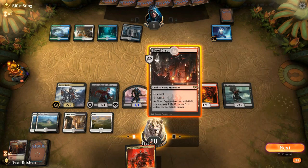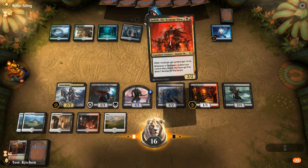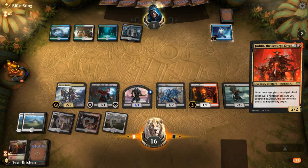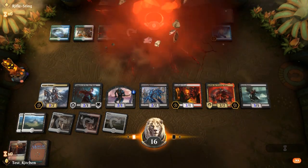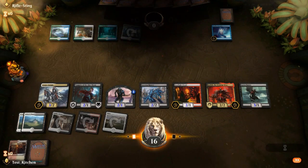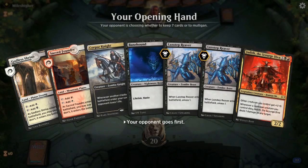Opponent should be at one after we drop this Vampire of the Dire Moon. We got the red source, so let's go ahead and pay our lives — not like it matters in this mill matchup. Play our Judith. It's a good thing it didn't get absorbed right there. Zero — Corpse Knight technically won us that game, if you want to look at it that way.